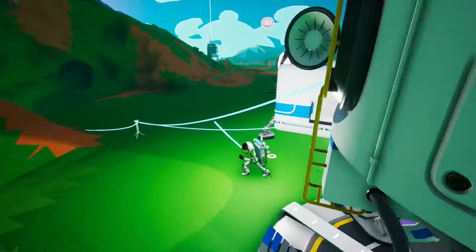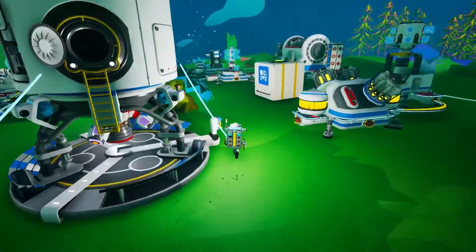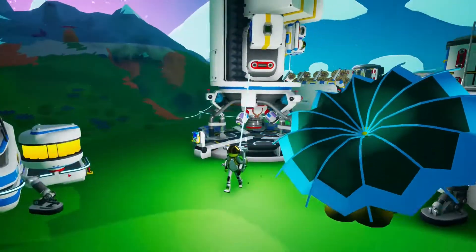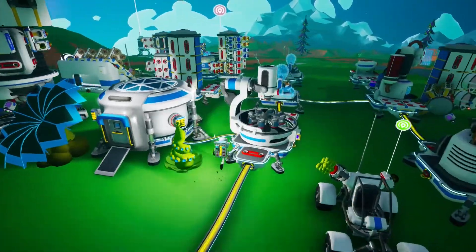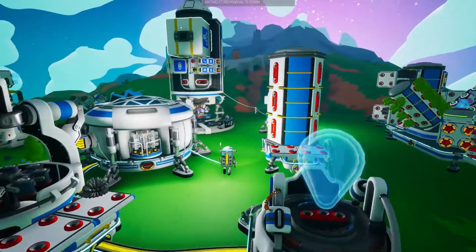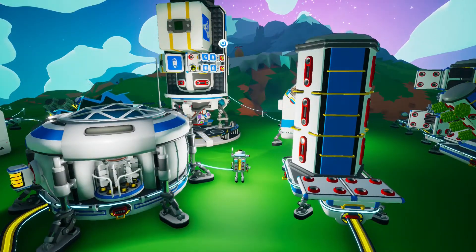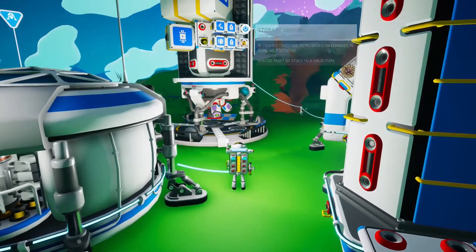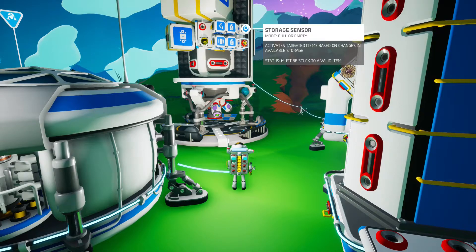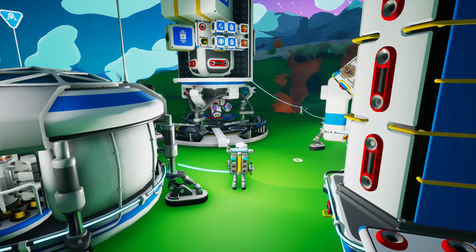Instead, I want to get hematite because iron is in big demand and I have none. I've packed up the extractor, the platform, the auto arm, a canister, and two RTGs. I also didn't realize you can fork or branch these sensors - I only need one per storage container. You live and learn as you play the game.